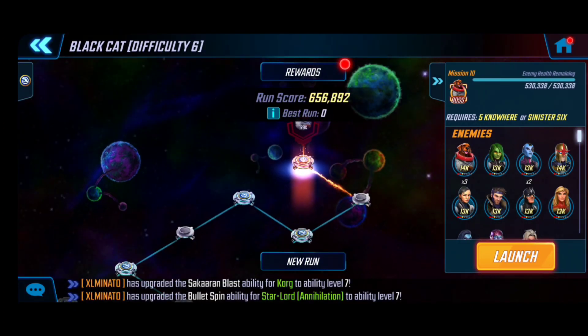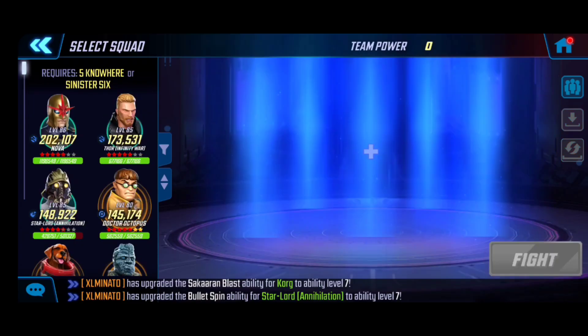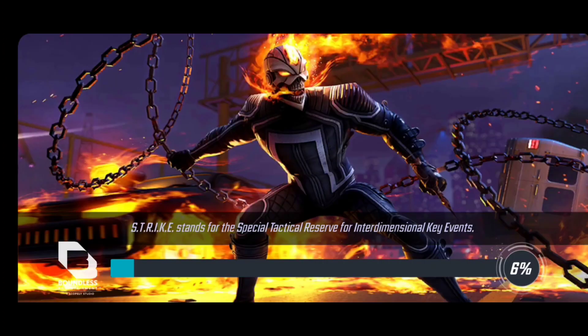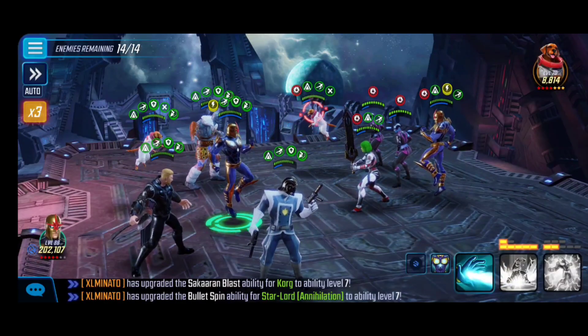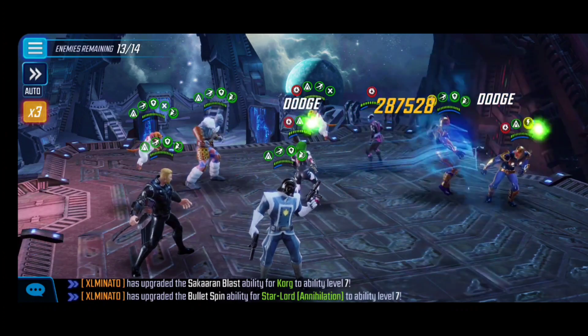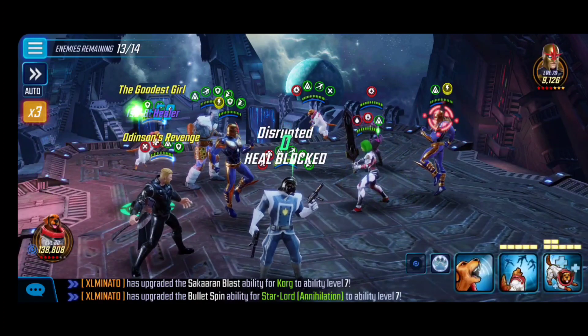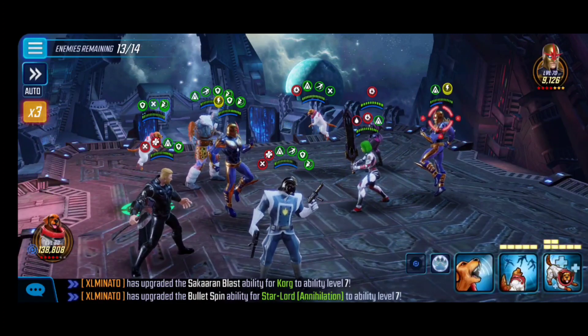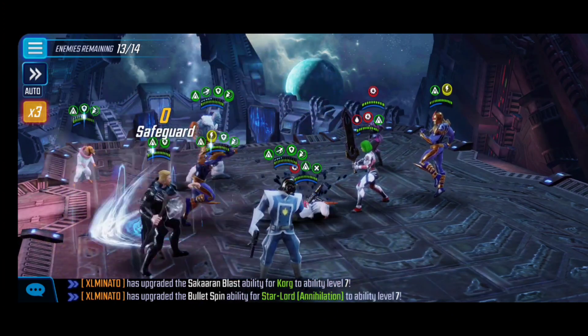Wrapping up here with the Nor team. I cannot understate this enough — how far we get in this event is really going to depend on how high our Nowhere team really is, because they're on another level. They're around 700K for me but operating at a 1.1–1.2 million plus mark. From the get-go, the first character to take down is Nova — he's going to get his abilities off early and is a big difference maker.